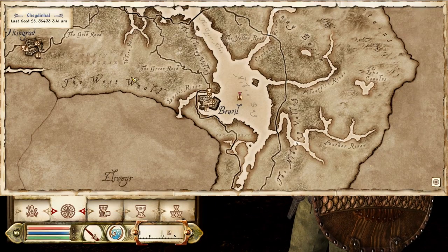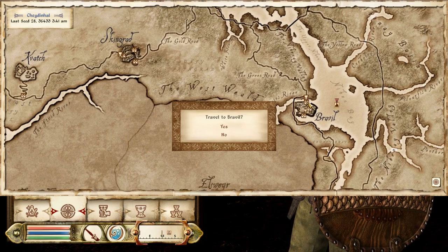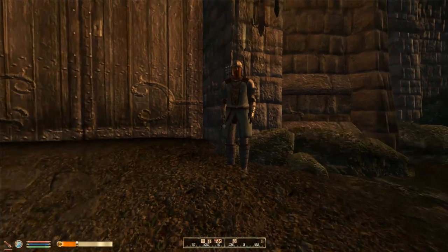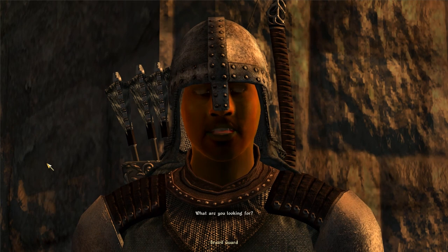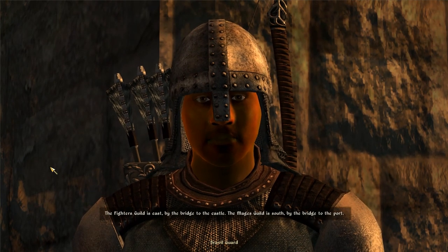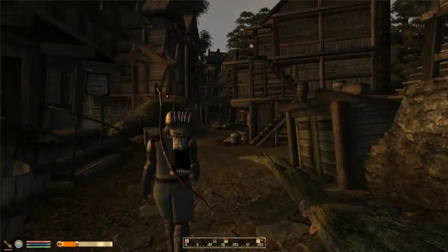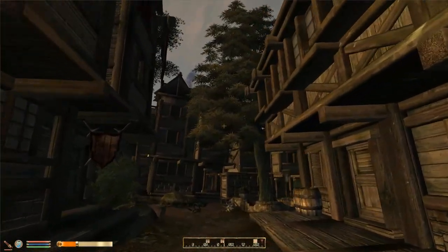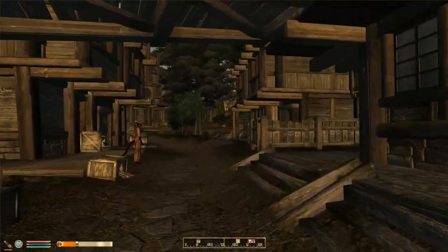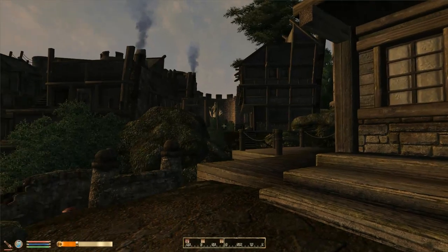I think what I will do is continue with the Mages Guild questline — it takes you through all the cities, and that way you'll get a good sort of preview of what the game is like. So let's go to Bravil. We'll move in a sort of clockwise fashion from town to town. I need some directions. I'm looking for the guilds. The Fighters Guild is east by the bridge to the castle; the Mages Guild is south by the bridge to the port. So that will mean the south side of town. There are two bridges — there's the Fighters Guild, so that's the wrong bridge. That leads to the castle. So we need to find the bridge to the port. Welcome to Bravil — it's supposed to be known as the poorest city. But the Mages Guild is actually quite nice, as we will see.